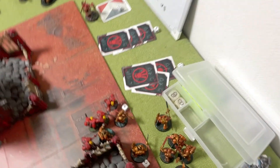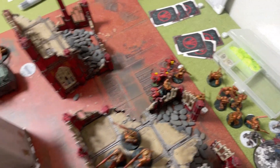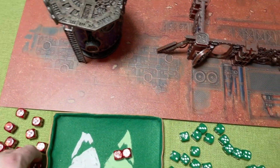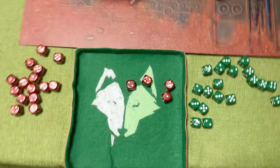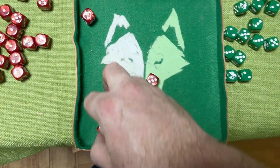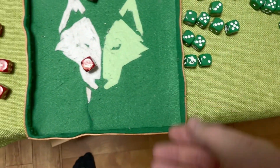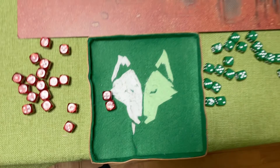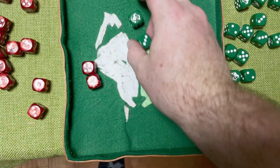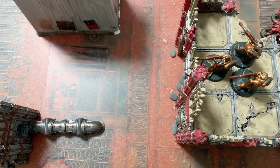The Power Fist goes into the Sergeant, all Chainswords into the others. Power Fist gets two attacks plus one for the charge, plus one for Savage Echoes, hitting on fours, wounding on twos - saving on sixes now because it's AP minus four. Two damage - that's them done.